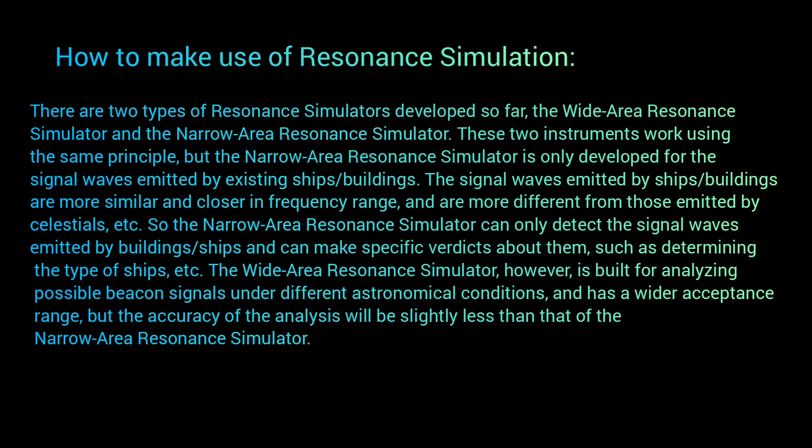There are two types of Resonance Simulators developed so far: the Wide Area Resonance Simulator and the Narrow Area Resonance Simulator. These two instruments work using the same principle, but the Narrow Area Resonance Simulator is only developed for the signal waves emitted by existing ships or buildings. So that's going to be physically scanning down buildings inside of anomalies or ships by category or type. The Narrow Area Resonance Simulator can only detect the signal waves emitted by buildings or ships and can make specific verdicts about them, such as determining the type of ships.